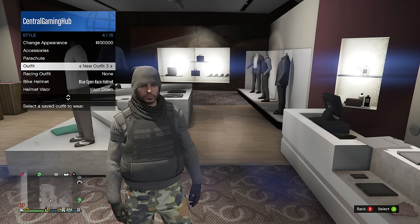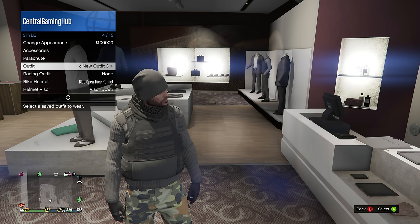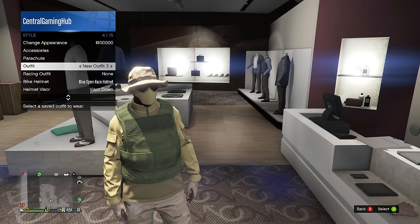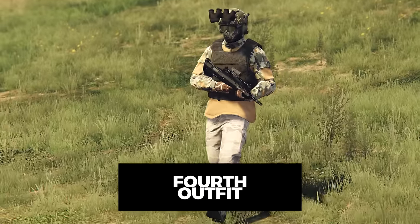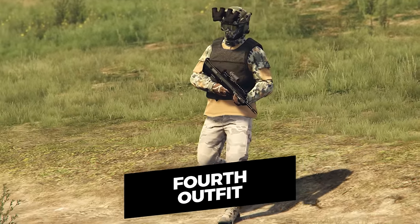If you wanted to switch to this outfit with your interaction menu, you're going to have to select the outfit twice. The first time you select this outfit you will notice it will not have the rebreather on, but if you click X again it will appear on your character - so pretty much just double tap X when you select this outfit.